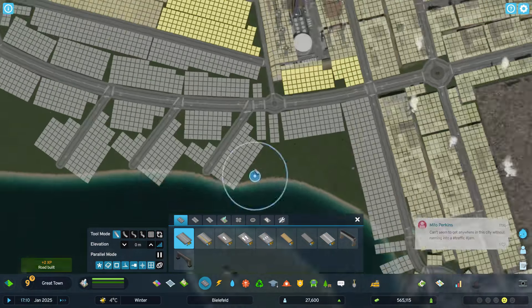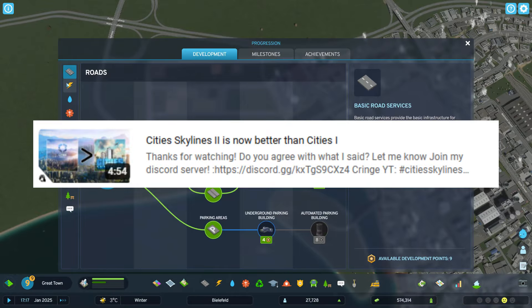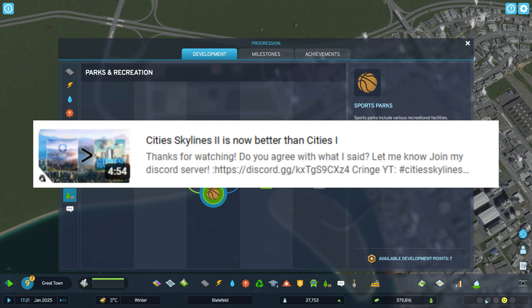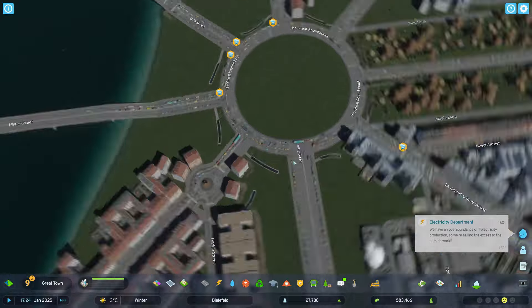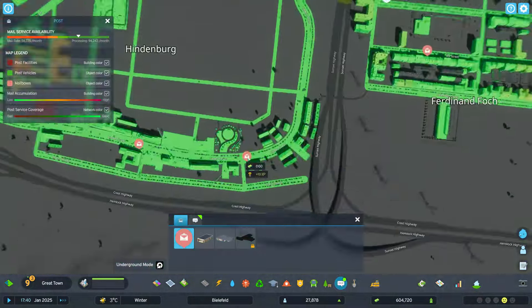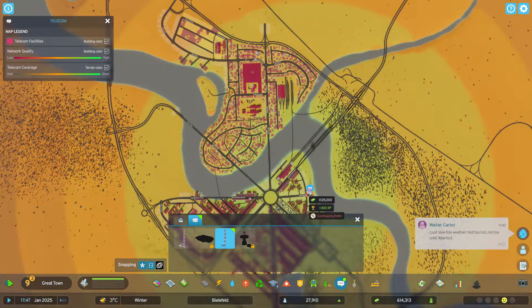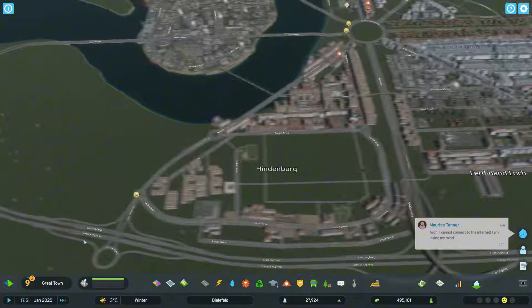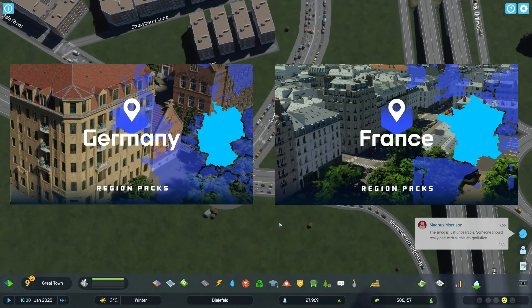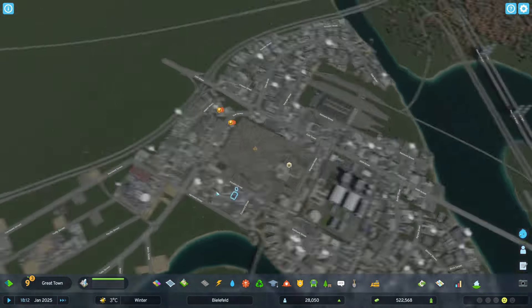A while ago I made a video talking about how I thought that Cities Skylines 1 was now worse than Cities Skylines 2. A lot of my viewers didn't necessarily agree with that, and that's fine. But here we are with a new asset pack that recently came out, both the French and the German ones. And I have to say, they are both very, very impressive.